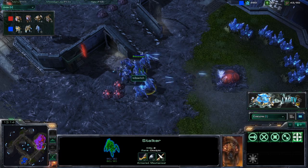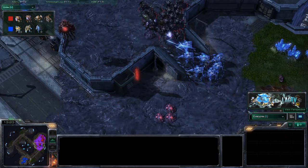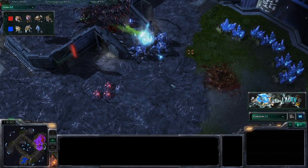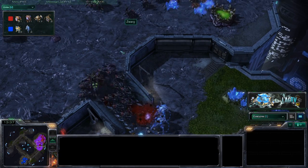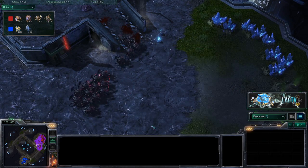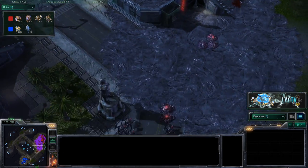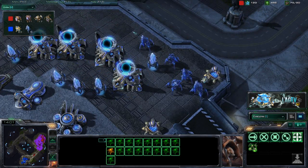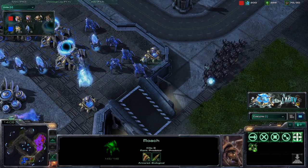Kill Switch did a decent counter but lost about 6 units needlessly. I would have gone to check the expansion rather than attack the base directly. This is what I mean about keeping units alive — back those stalkers off. As soon as that expansion went down and he saw all those roach, he should have backed off and regrouped at base. Now we're going to see a counter-attack with quite a lot of roach.